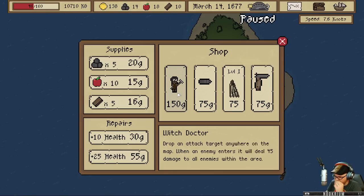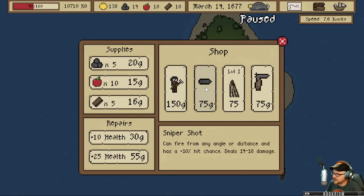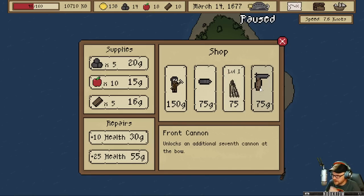We can hire a witch doctor — drop an attack target anywhere on the map, and when an enemy enters it, it will deal 45 damage to all enemies within the area. We've got a sniper shot which basically changes out our cannon. We've got a sail upgrade, we can go faster or turn faster. A front cannon — a seventh cannon at the bow. I need more crew for that. I don't have the money for much of this stuff, I only got about a hundred bucks. Let's go fix the ship up.